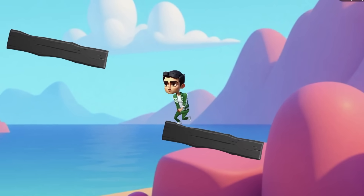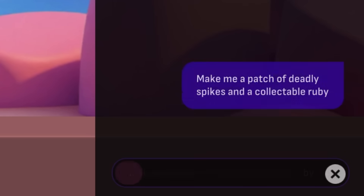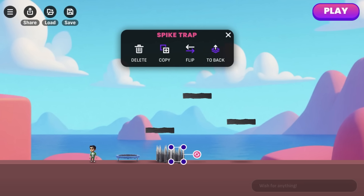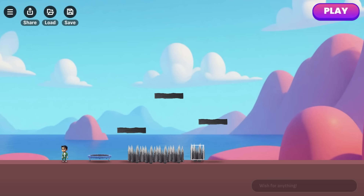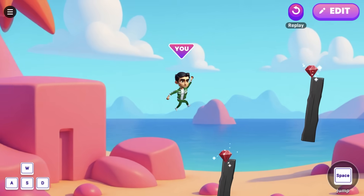Let's raise the stakes by creating both a reward and a hazard. Make me a patch of deadly spikes and a collectible ruby. We can lay out a long stretch of spikes the player needs to cross without falling off the spinning platforms, then place some rubies that create a path to follow. Tricky.